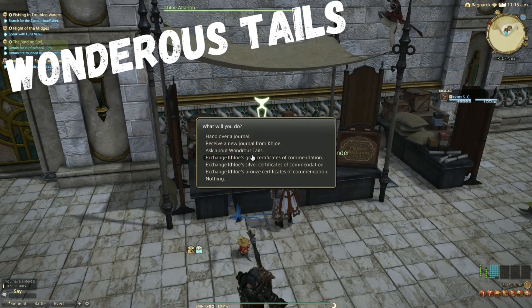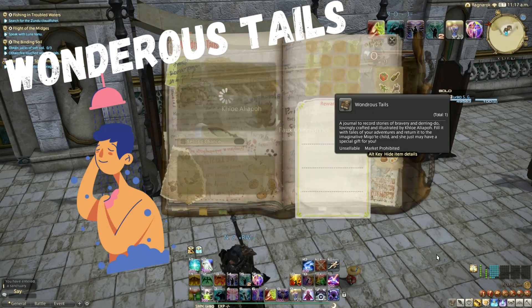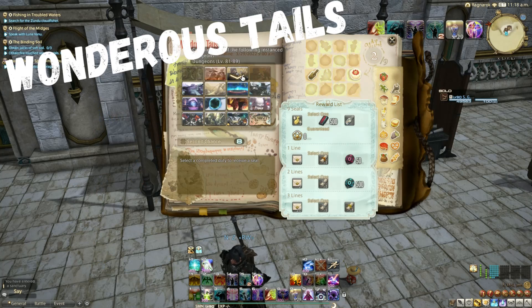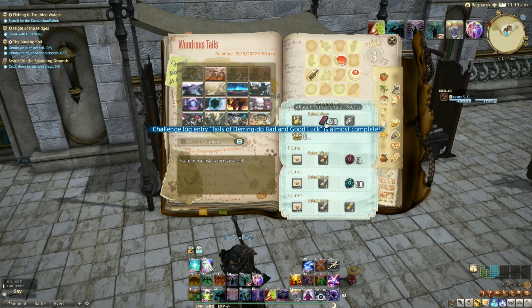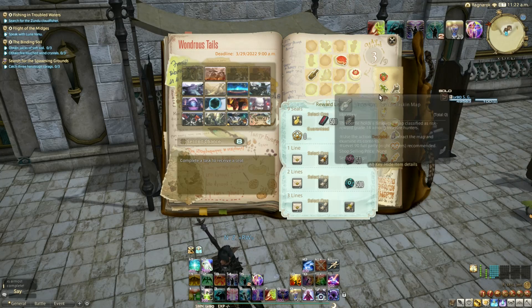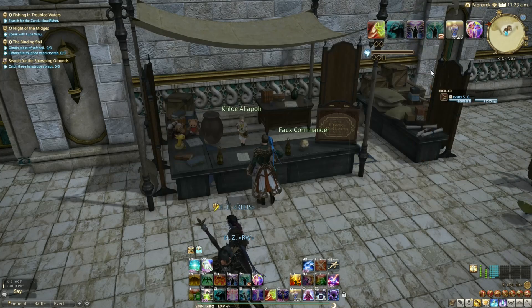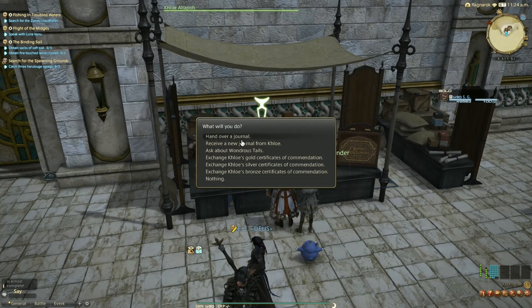Wondrous Tales — 500 per week: Pick your Wondrous Tales book up from Khloe Aliapoh in Idyllshire, and complete 9 out of the 16 tasks in your book, ranging from dungeons, to raids, PvP, among other things — and often old EX trials which you can do unsynced, solo, in under a minute. Do your 9 activities over the week and hand it back to Khloe for 500 Poetics, in addition to half a level of experience and other rewards which could potentially be worth millions of gil.